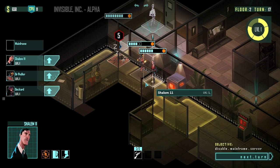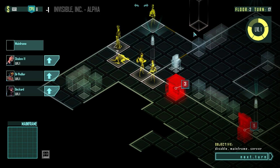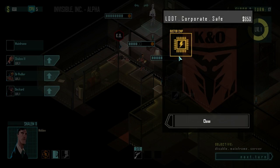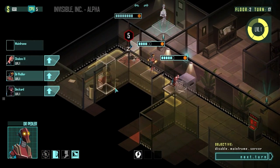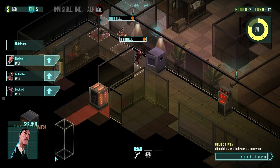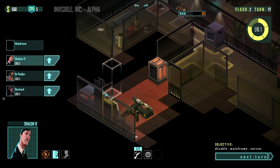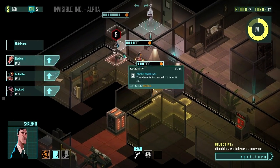With 11 CPUs we'll disable the door sentinel. We'll crack this safe because we've got to make up for the fact that we just spent money. Shalem will get in there and he got a buster chip — not bad. I would have preferred money, but a buster chip works.